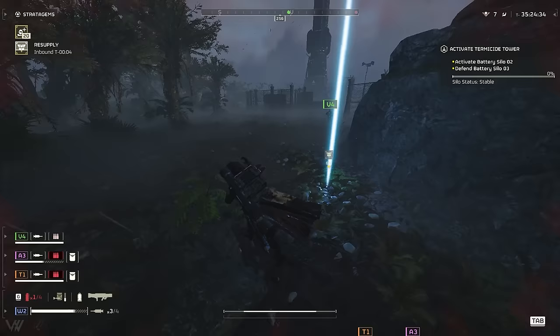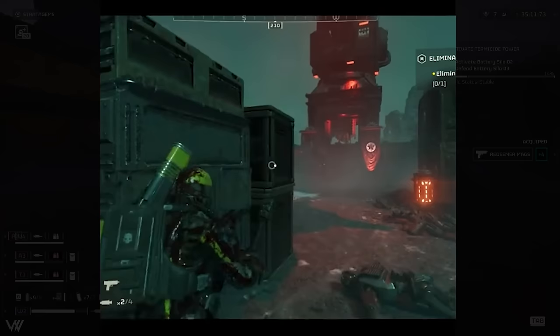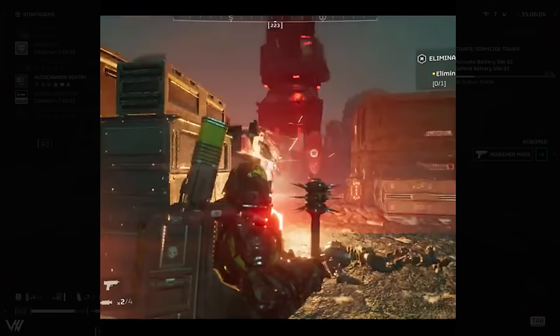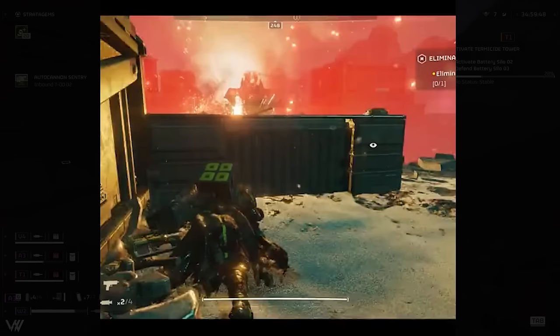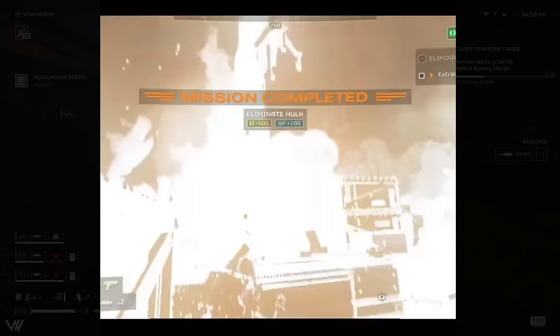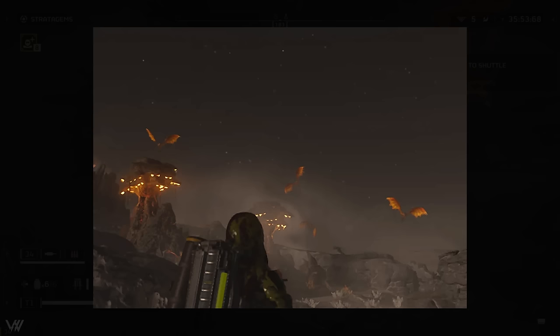New gameplay has also been shown off of the upcoming thermite grenade. Thermite basically burns through pretty much anything, and this grenade is designed for burning through high-armor targets. In the clip, the player throws a thermite grenade at one of the strongest automatons — a Hulk — and it takes around two grenades to kill it. It might even be worth running these when they come out, because it basically just melted right through the Hulk.